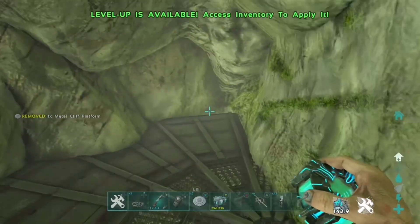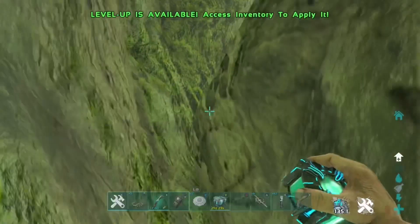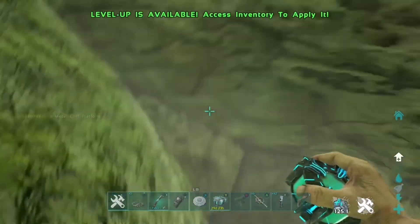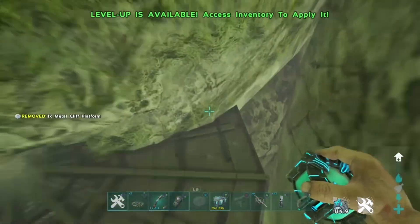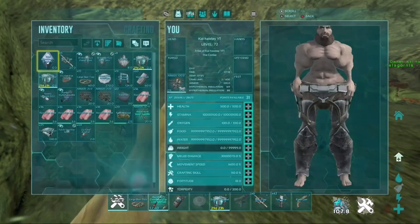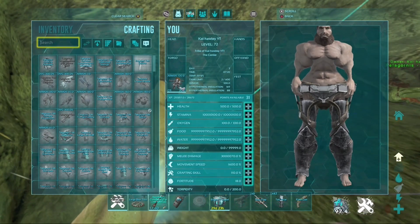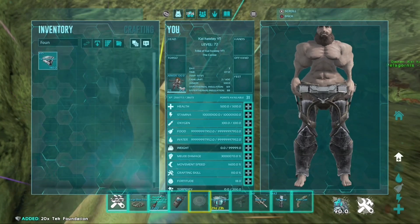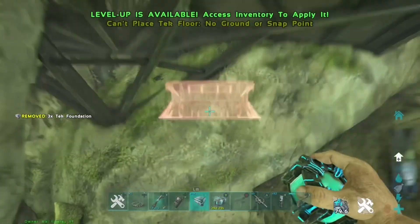This is basically it — you've got the two entrances which make it even more overpowered because it's just really hard to raid. As you can see in the gameplay, you can put cliff platforms down for different levels, and on the bottom level you can put your own foundations down and build something there — maybe a bottom defense with your base on the cliff platforms. It's completely up to you how you build it, but you've got all this space.